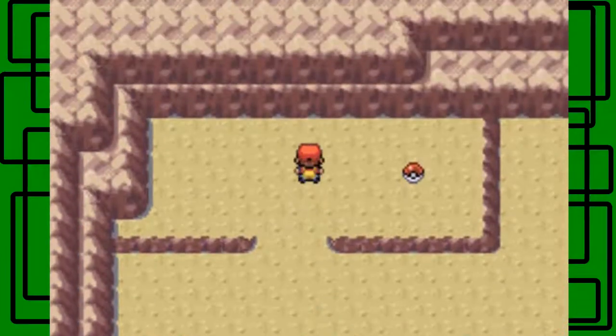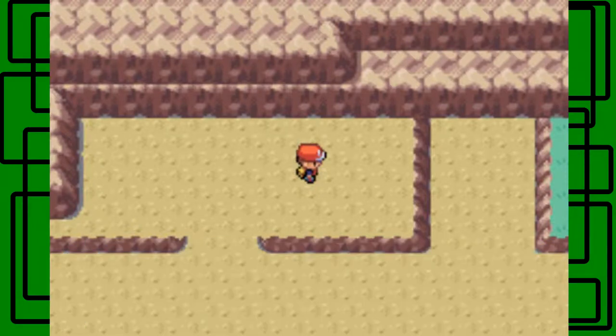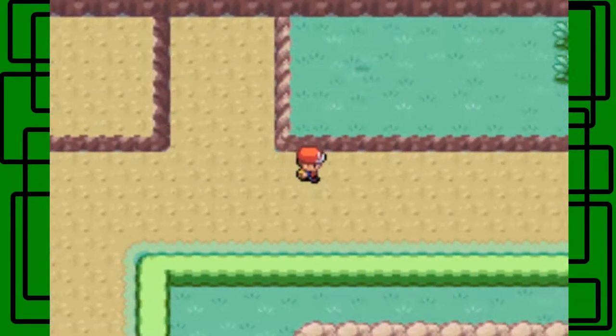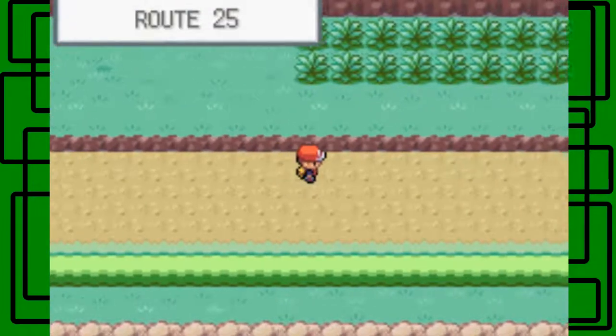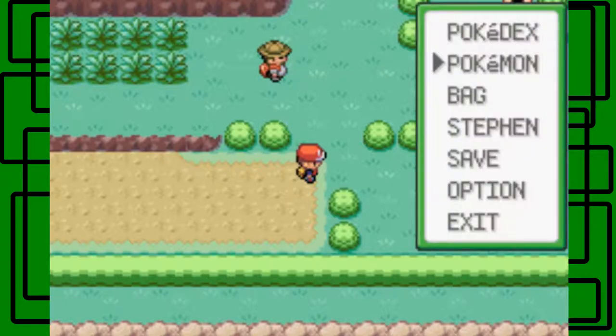Up here is a TM — TM45, Attract. I won't be teaching it to Triple Cleft though. I was originally thinking about it for one of his final movesets, but I'm not going to teach Attract to Triple Cleft actually. Maybe to one of my other Pokemon.